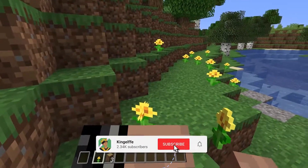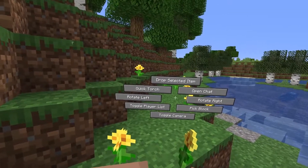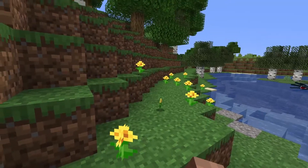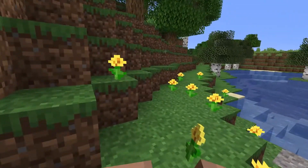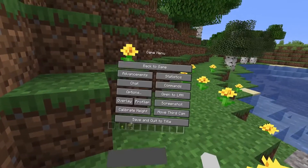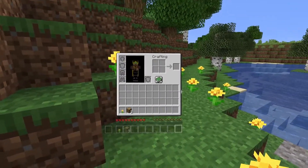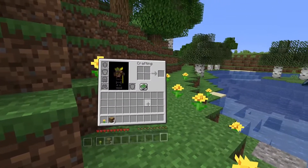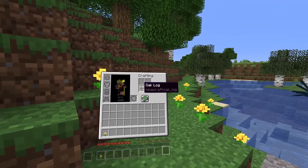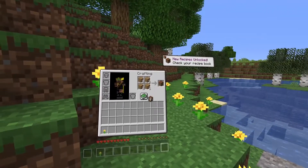We've got our inventory on our arm here. How do I access this? That button brings up kind of a quick control thing — drop selected item. There goes our flower, we want that back. Inventory... nope, that's settings. There we go, that's inventory — that was the X button. So let's make a bunch of planks and a crafting table like we normally would in Minecraft.